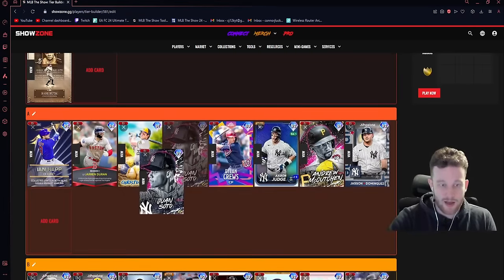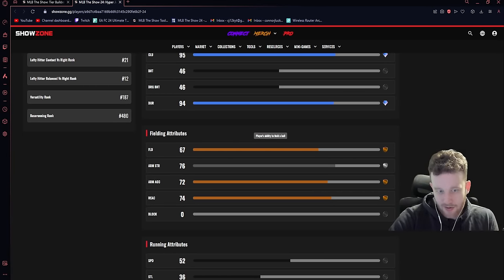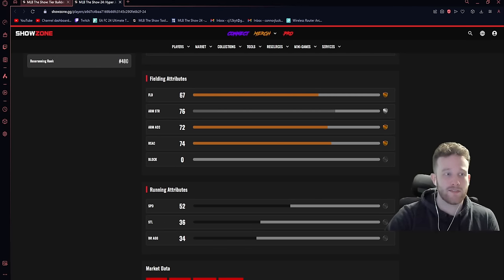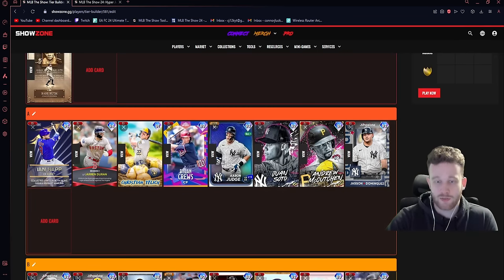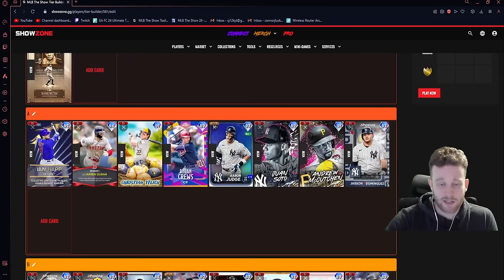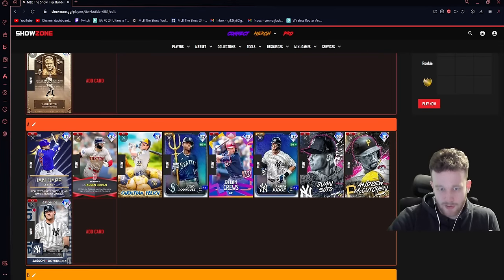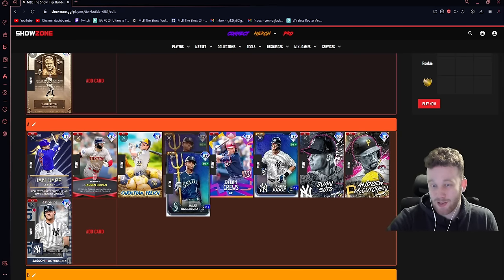This next card — really if you're using him you're using him for the bat. He kind of fits in that Judge category where if you really want to use him in the field he won't be the worst player in the world, but he's also not going to be a positive. Really you're using him for the bat and the swing — a lot of people enjoy his swing and he always destroys baseballs in the game. He has Dead Red and Breaking Ball so everything he touches is going to be a laser beam. I really enjoy him.